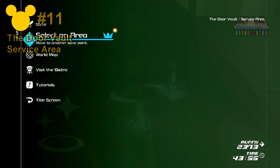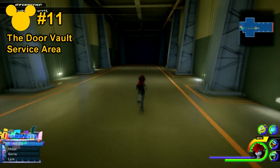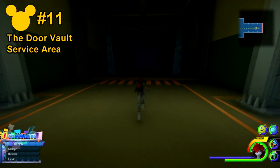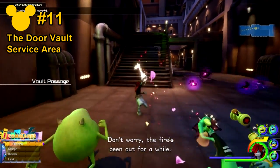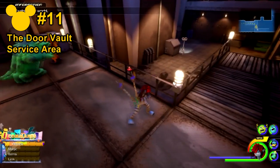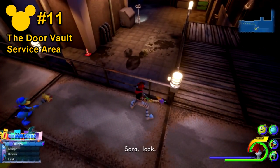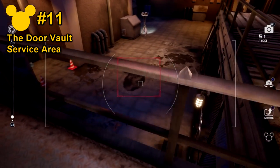For number 11, the last one, will be at the door vault surface area save point. Just head all the way down the gateway. Once through, go all the way up the staircase. And if you look down, you'll see that one of the puddles takes the shape of the Lucky Emblem. It may require a bit of fidgeting to take the picture, but once you do so, it should be easy.